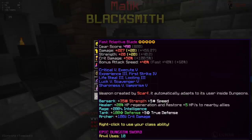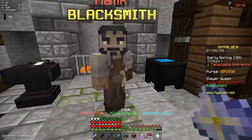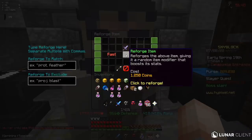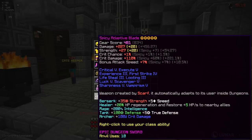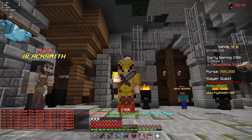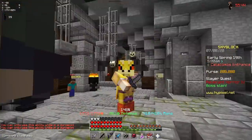I've actually reforged it to Fast because it gives you a ton of attack speed. This weapon in dungeons has plus 100 bonus attack speed, but I already have 81%, so I think I'm going to reforge it to something else. I'm tempted to put it on Fabled, but Spicy seems really good actually — it gives me plus 330 crit damage. So I think Spicy is probably the way to go. Right now I have the current best weapon in Skyblock, which is pretty cool, and I got it so quickly too.